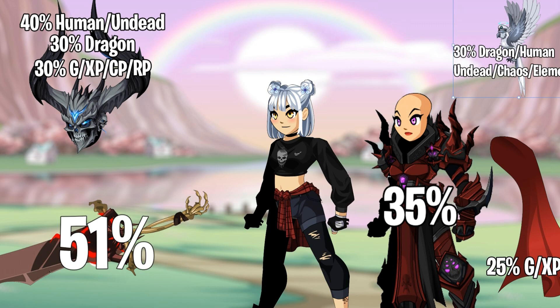Something I get asked a lot about on stream is how the damage boosts interact with each other and how boosts work in general in AQ Worlds. We're here in Photoshop — I thought this would be a better visual representation than just using in-game for this, so I put the percentages on every item and I have a few items here for examples.